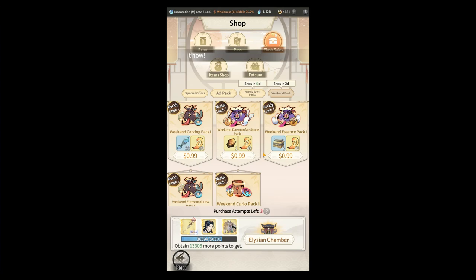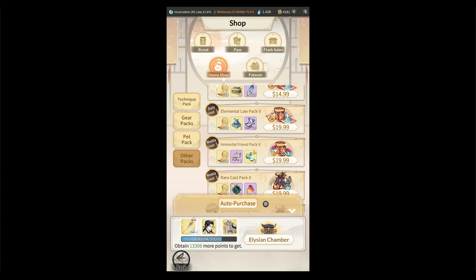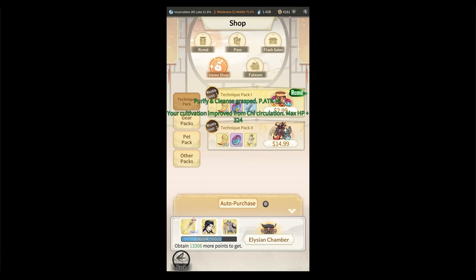For the item shop, I never really spent there unless I needed something specific. Early on I would occasionally buy the curio packs — those are always nice for the tokens. Elemental law packs and the immortal friend pack are good, though these are all more expensive with not as high a reward, so I typically wouldn't buy them. I wouldn't really get any pet packs except for early on, that $10 one occasionally. The forge stone ones are good since it's hard to get forge stones later on. I'd usually get the cheaper weekly technique pack to help boost technique leveling and stay competitive in PvP.